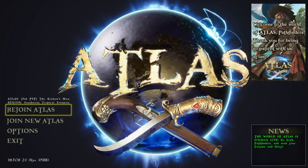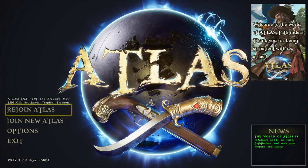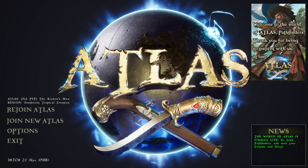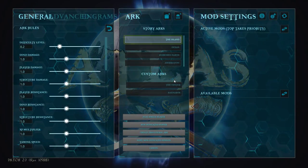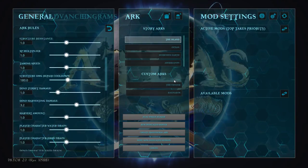Hey guys, so the new game Atlas just came out and right now I'm playing with a mouse. But when I plug in my Xbox One controller, I can go down to the bottom here below exit. Nothing's highlighted, press A, and here we have all the arc menu settings here.